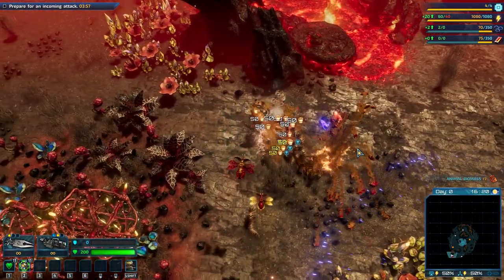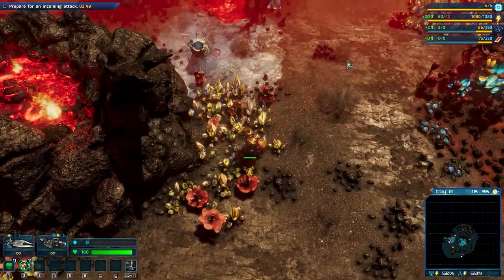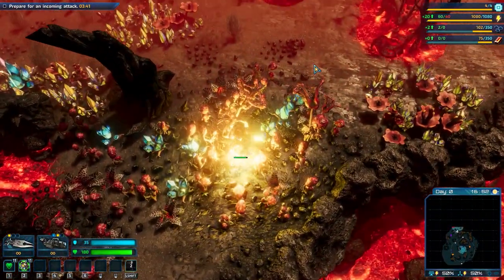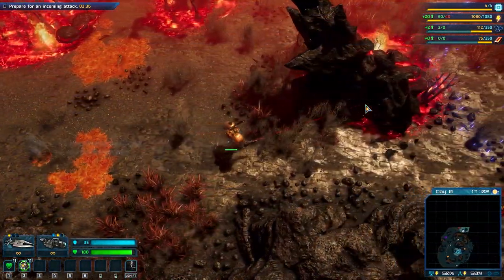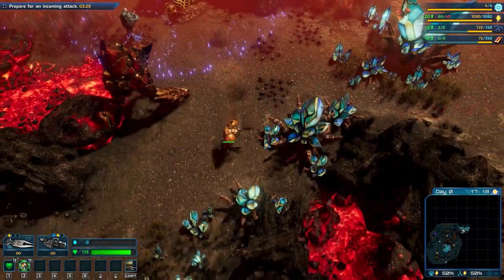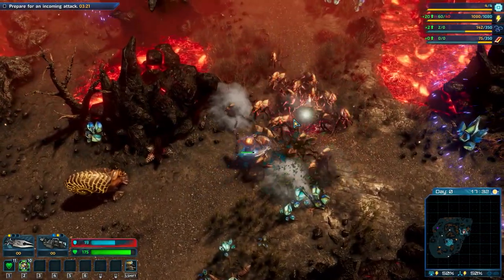Okay, we have two ironium patches. We do need more carbonium. Why is there no carbonium? We have some titanium, which is really nice — we need titanium for the cryo building to be able to expand our base. I find enemies with no carbonium, so that's not really good.